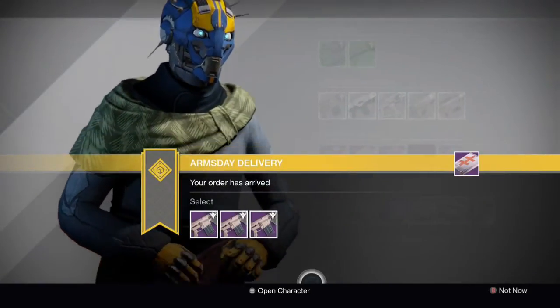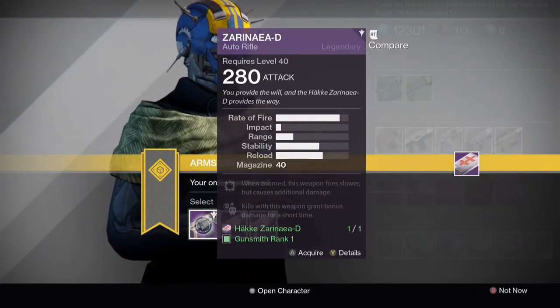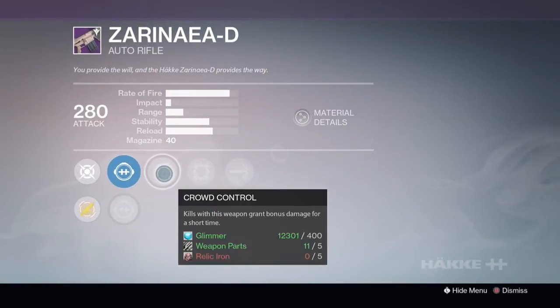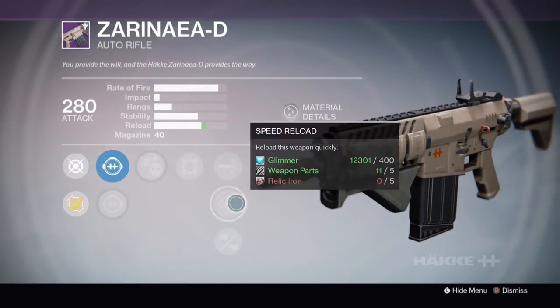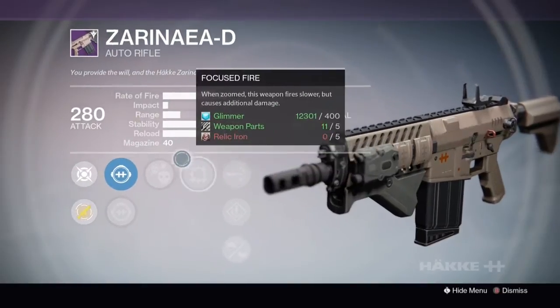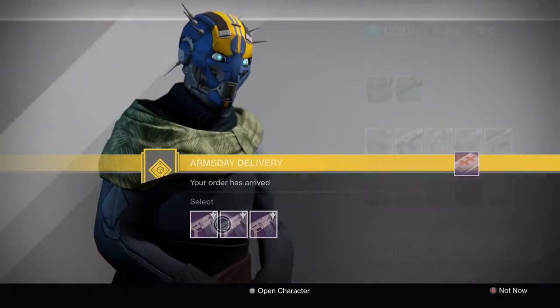Next up we have the Zeriana D. Option 1 has Crowd Control, Focus Fire, High Caliber Rounds, Speed Reload and Smallbore — which makes this a damn good roll. Those three together — Crowd Control, Smallbore — it's going to be hard to beat that.